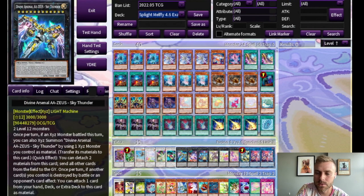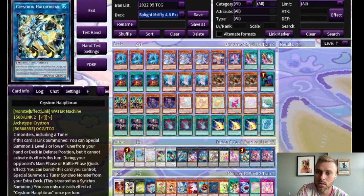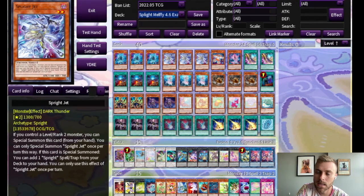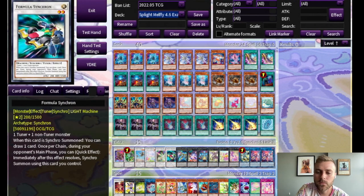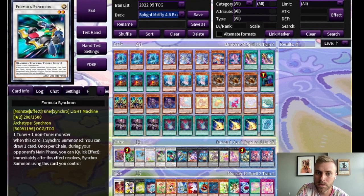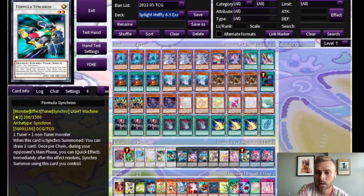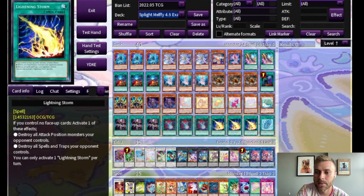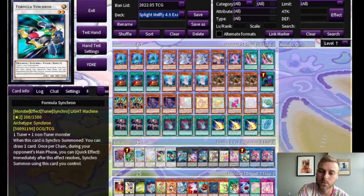Gigantic Sprite is amazing — usually you're bringing out a tuner to go into Hulk. If you already have your Sprite line online you'll do that; if not, you'll bring out the Sprites and go from there. Formula Synchron is brought out by Hulk. What's really great about Formula Synchron is that it is a level two, so if you have Hulk and Elf on board, you tag out Hulk, make Formula Synchron, bring back Formula with Elf, and then go into another Synchro using Formula again.